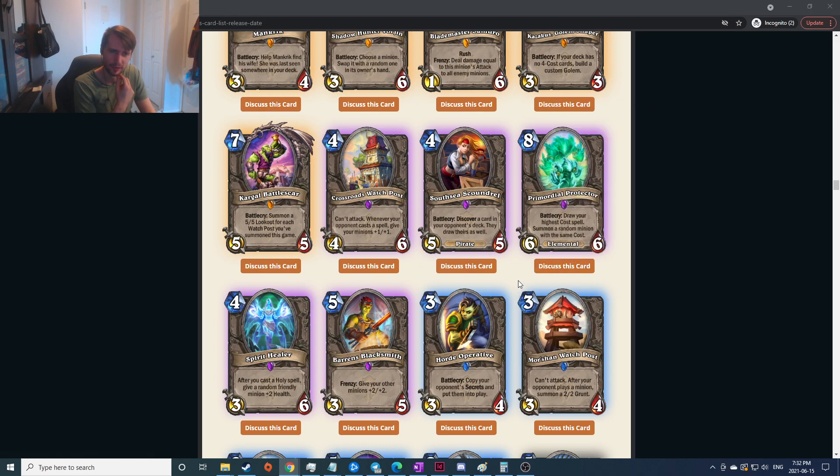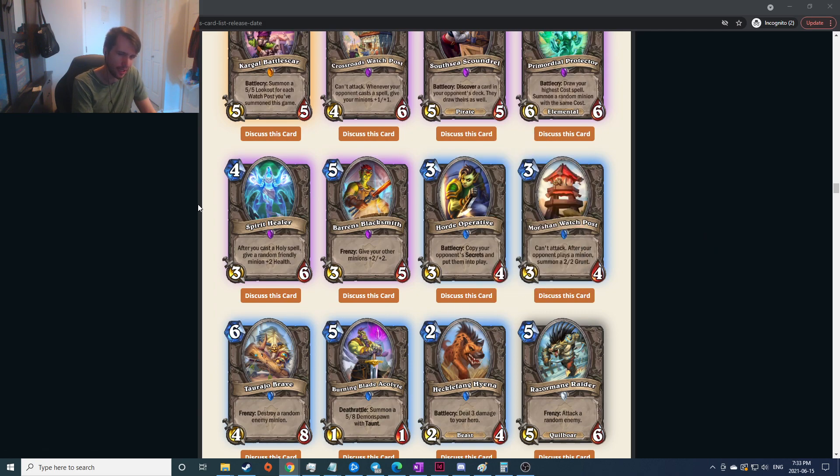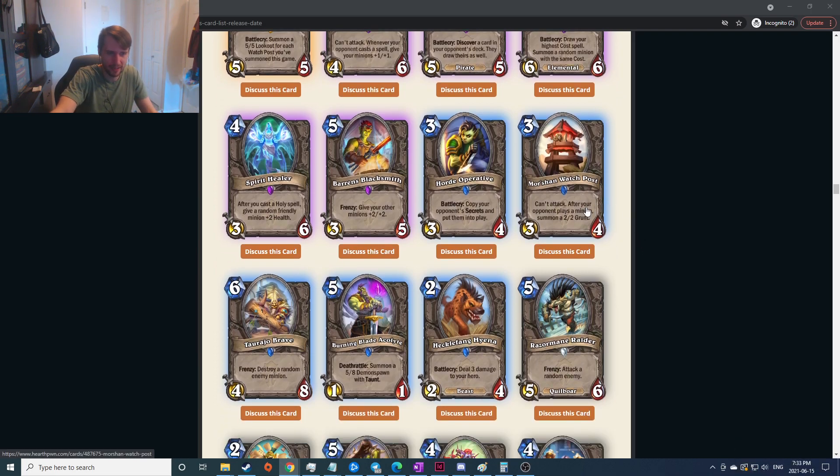Cast your highest-cost spell and summon a random minion with the same cost — there's probably a deck where that works and makes it quite good. Cast a holy spell: give a random friendly minion plus two health — I feel like these after-you-do-stuff buffs are just not that good. Frenzy: give your other minions plus two plus two — five mana, probably too easy to kill this without proccing. Copy your opponent's secrets and put them into play — that is so rude, even worse than Flare or Kazan Mystic. It could counter Secret Paladin pretty well.